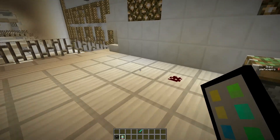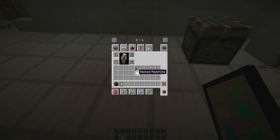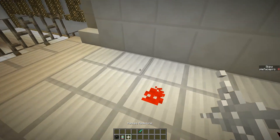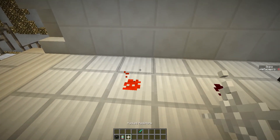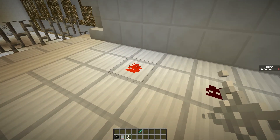The first thing you can do with this is use it on redstone, and that's actually a different block which is permanently powered redstone. It's called hacked redstone, and it comes in the creative tab. So you can just place permanently powered redstone. That's a pretty cool feature — that could be useful.